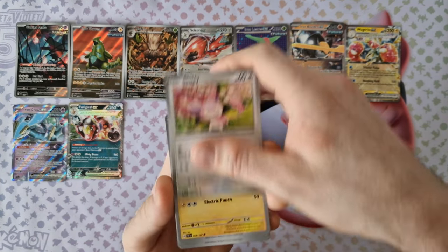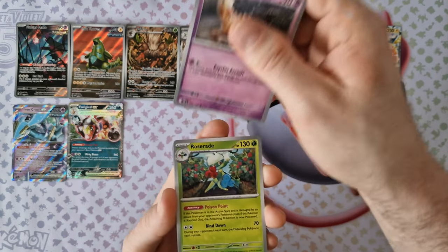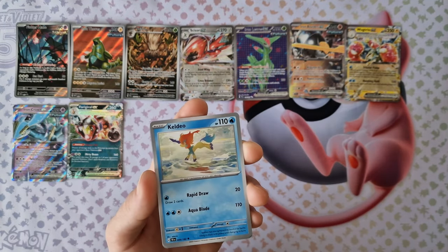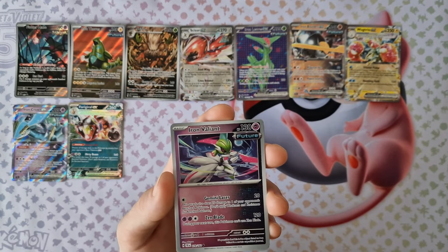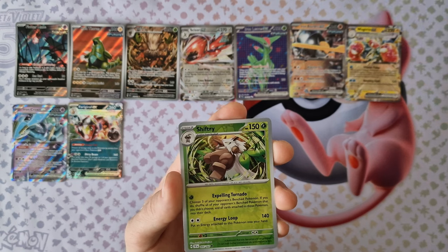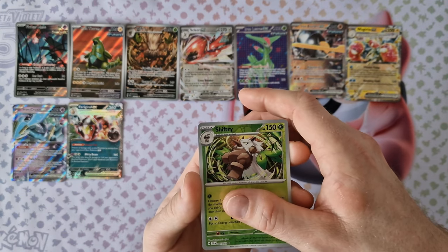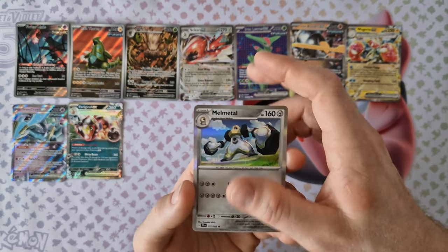Energy, Skitty, Electraboss, Ramblin again, Giraffe, Rosary, Caldeo, Iron Jugglish, Iron Valiant, Shive Tree. Last card — Melmeton, holo.